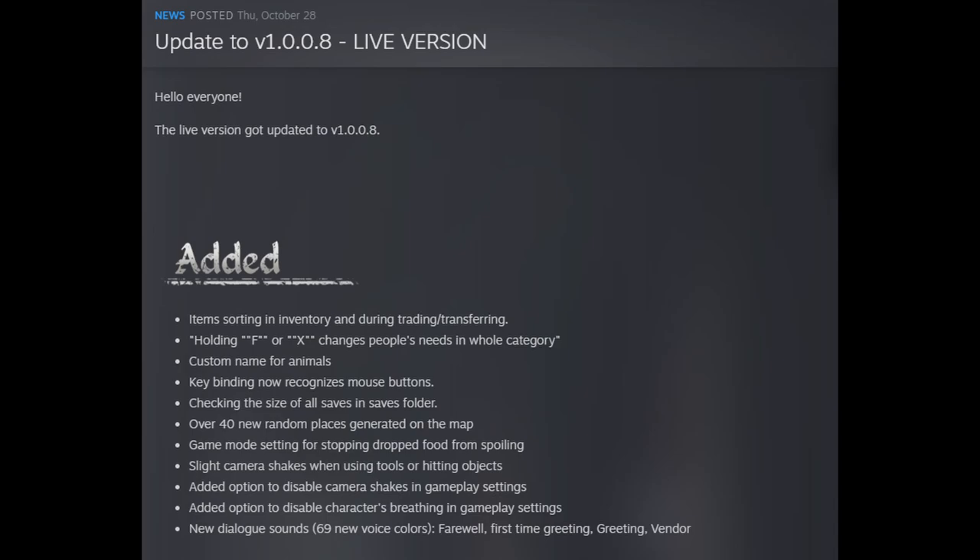Slight camera shakes when using tools or hitting objects. Added option to disable camera shakes in gameplay settings — I'm not sure that I'm going to like that or not, we'll have to check that out. Added options to disable characters' breathing in gameplay settings. New dialogue sounds: 69 new voice colors.